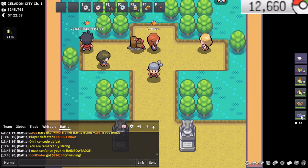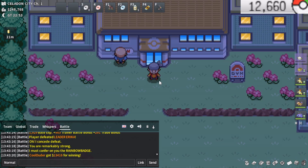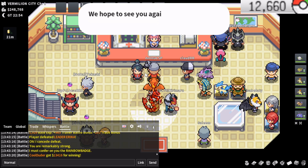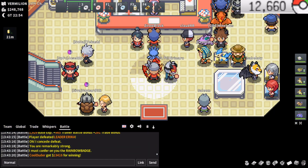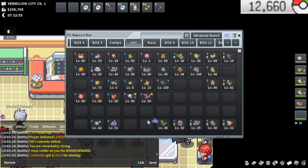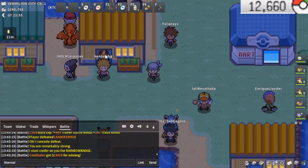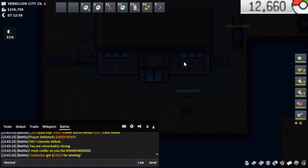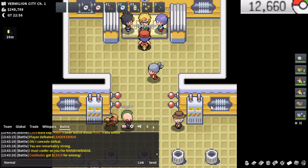Erika defeated, and I have to remember to switch out my Seismitoad. Heading over to Lieutenant Surge now. You can actually do Lieutenant Surge last in Kanto because after finishing him you can walk out of his doors and surf over to the dock, saving a little bit of time in transport. I'll show you guys the location — I'm not going to do it here because I have no region to go to after. The reason you would do that is if you have a region to go to after Kanto. I have Cut on one of my Typhlosions — Cut is super important to be able to get through here. Let me defeat Lieutenant Surge, which should be pretty easy.